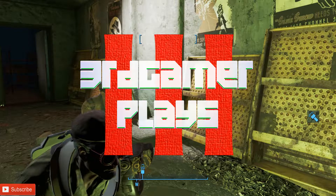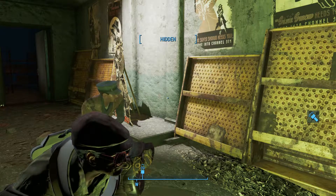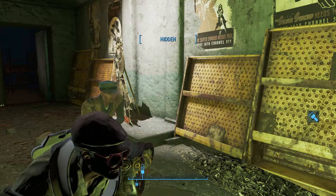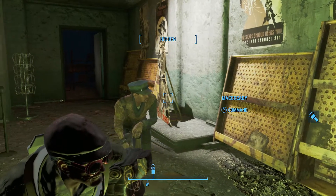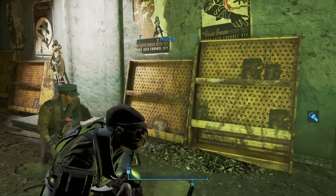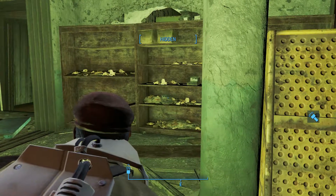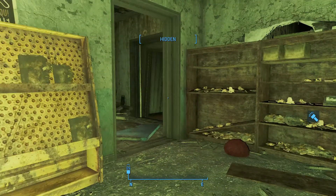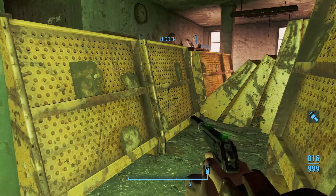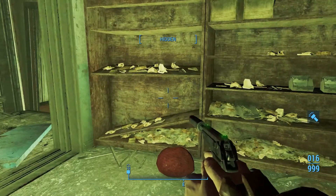Last time, we cleaned up those warehouses. Whitechapel Charlie was most pleased and handed us over large sums of money, which Maximus Cain thoroughly enjoys. Then we came on over to Hubris Comics with our good pal McCready, who likes it when we pick locks and steal things. We're doing that a lot. Today, we're just picking locks, probably. But we're in Hubris Comics because we have begun the Silver Shroud quest line. We picked it up a couple episodes ago.